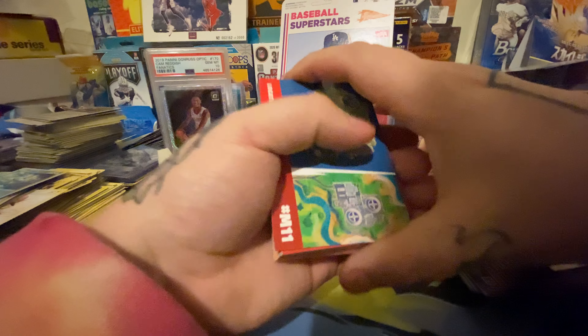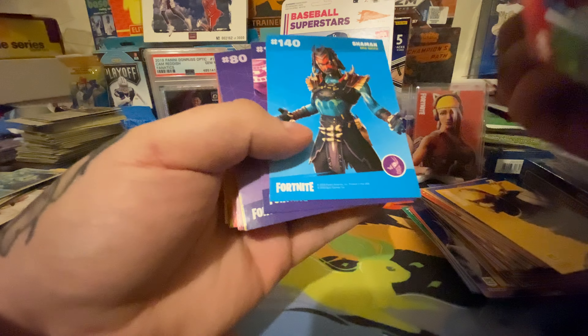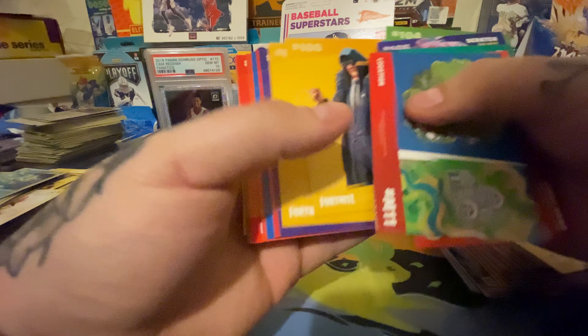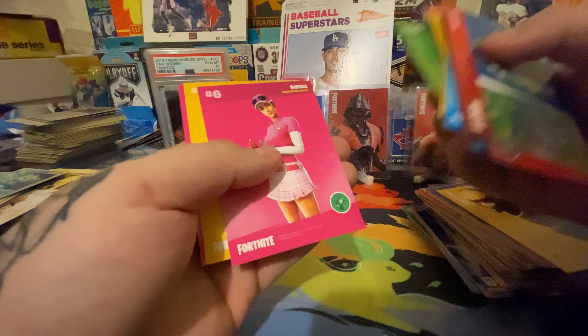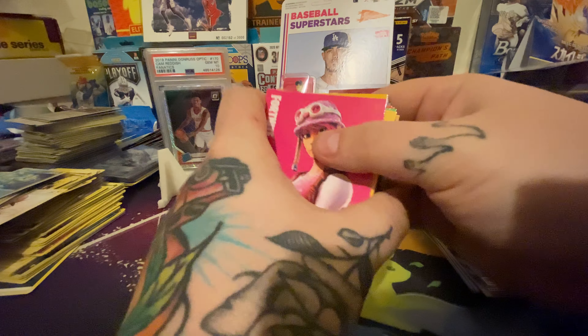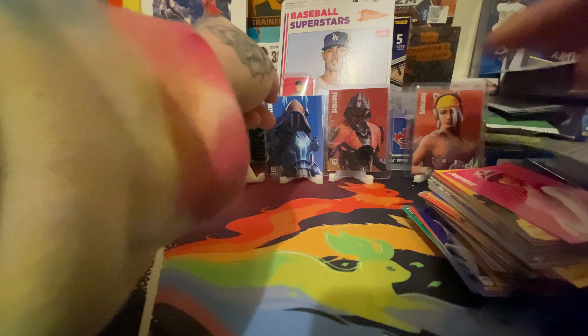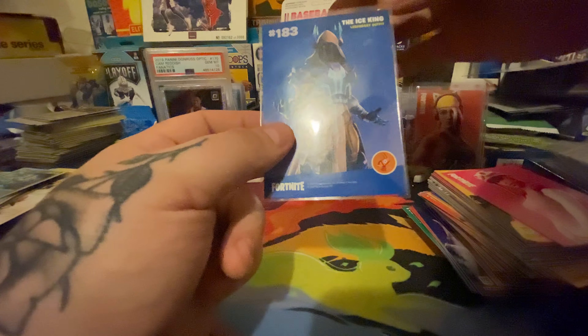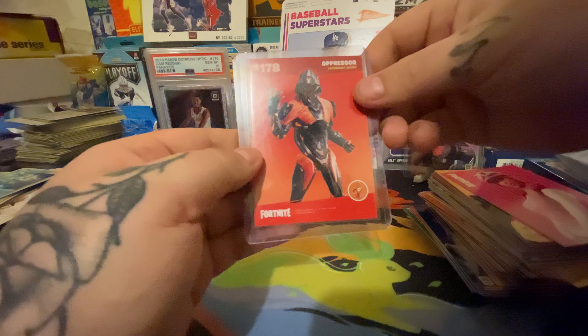Now is when I should stop, but hey, one more pack won't hurt us. These cards are so clean. That would be an awesome one — is he Shaman Delirium? I need to find out who the real hitters are. I knew I should have left this pack alone — either way, so we got the legendary Ice King, a hollow legendary Oppressor, and an optichrome Catastrophe rare. That is freaking dope.